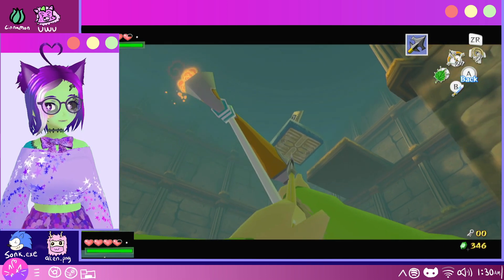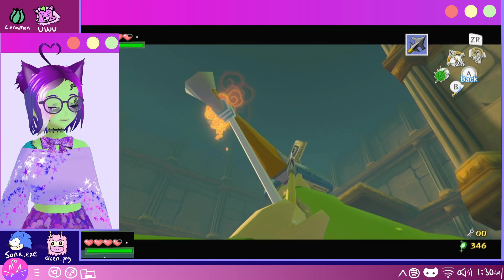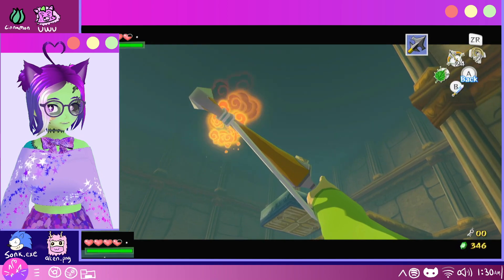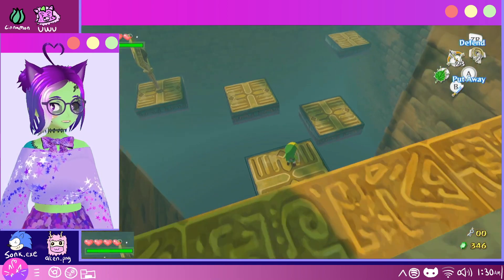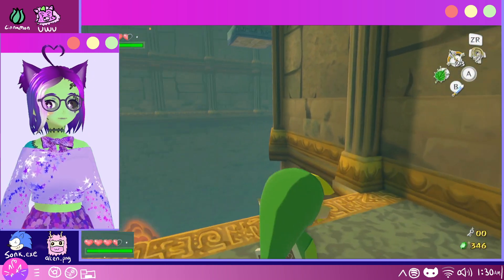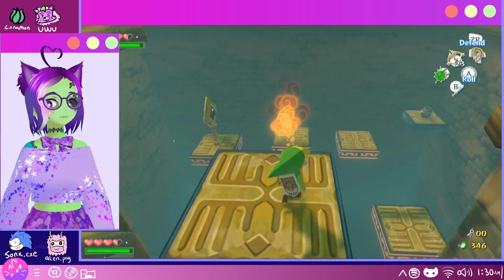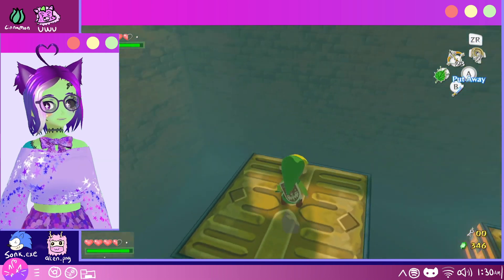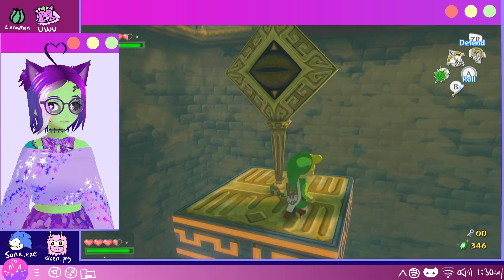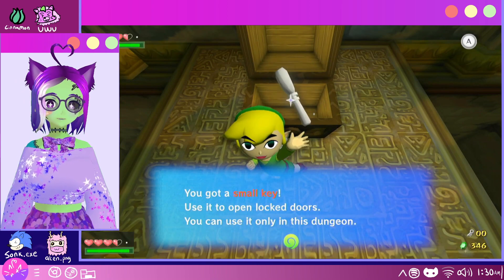Okay. I can hit this one. Bam. Bam. Darn. And bam. So it doesn't let you stand for any period of time. That moves that way. Skeleton, die. There we are. Get this chest. Small key. Great.